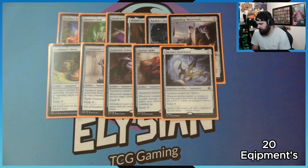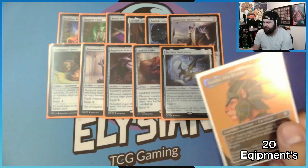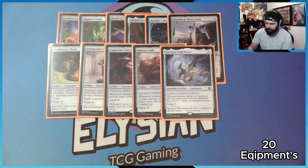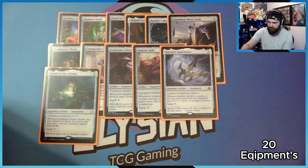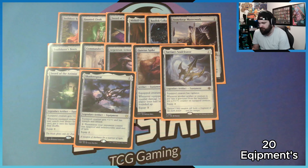Then we have the Soulcleaver: the creature gains Resistance. Whenever an artifact or creature is put into your graveyard from the battlefield, put a plus one plus one counter on the equipped creature. So if all my little cat tokens die, and most of the time Kemba is the only one who's equipped, she deals damage and gets huge. Then Sword of the Animist for ramp — since I'm running mono-white there are only a few ramp cards. And Ghalma's Warden — a Spear — which gives vigilance and lifelink, and you can pay one to give it hexproof and indestructible. Really dumb equipment; there's a reason it's still about £20.